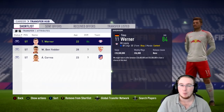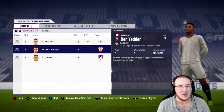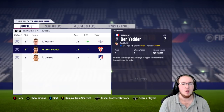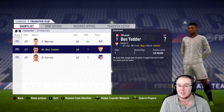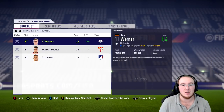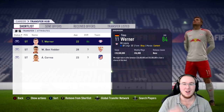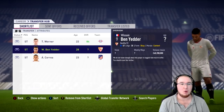Ben Yedda is probably around 81-82, and Correa probably isn't higher than Werner either. Ben Yedda has a release clause of £40 million — I can't quite afford that but I reckon I could get him for around £30 million. Werner would fit in well with the German players already at the squad — Goretzka, Mustafi, Ozil — a bit of a German quartet at Arsenal.